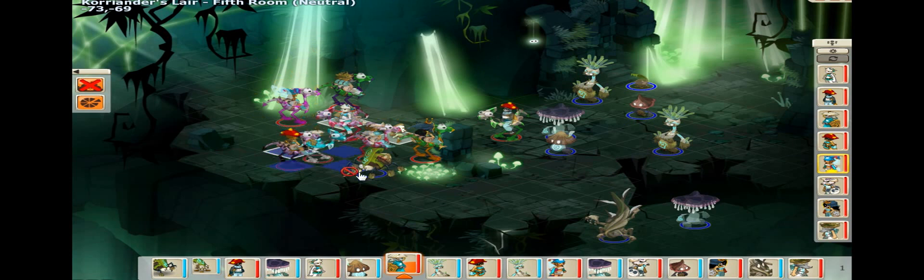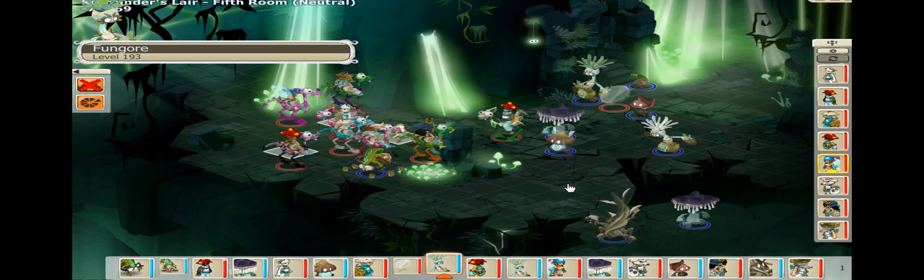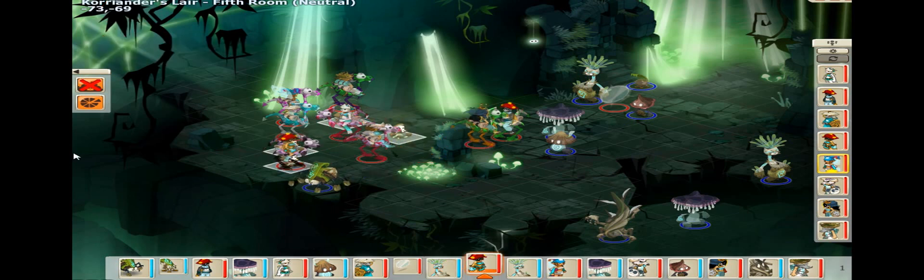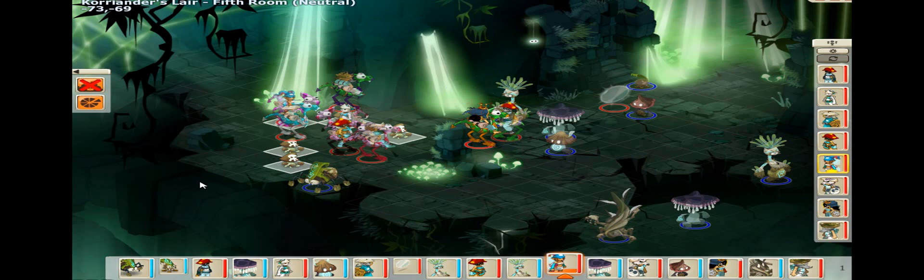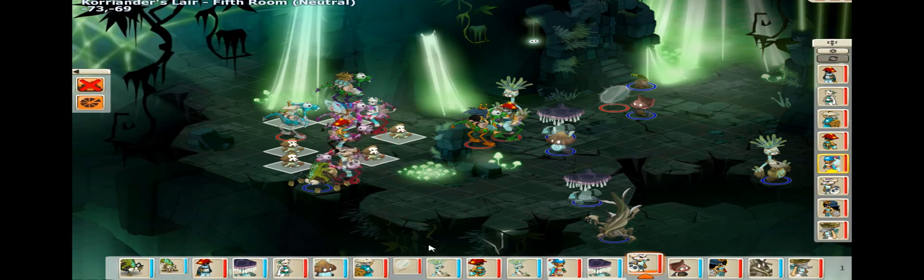In the beginning we always buff up a little bit, and we try to get Coriander in that little corner there — you will see in a few seconds. Ekka will do it — we put him in that position, and then as soon as the Treasurus summons the stump, we put it directly behind the Coriander. That way he can't summon more than one little spider thing, because they are so annoying.